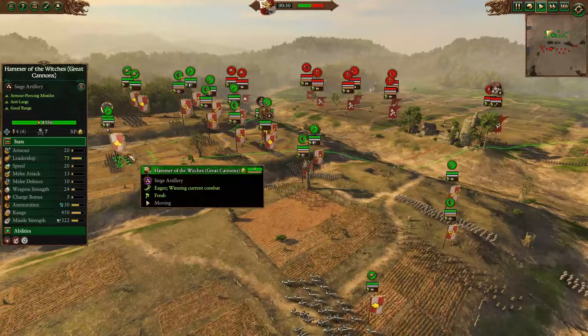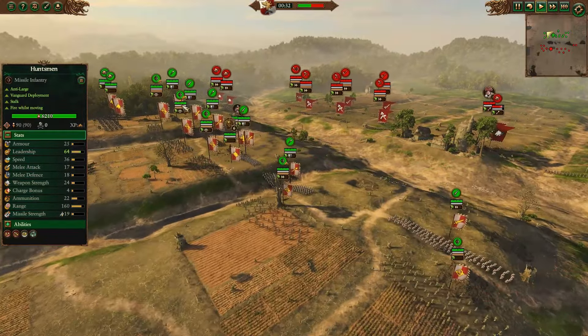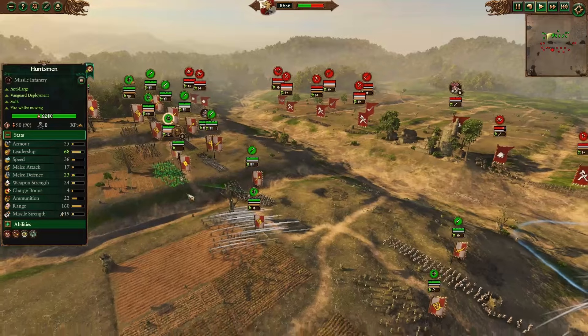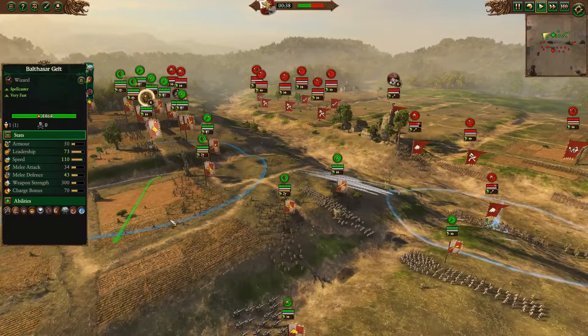Aside from the Empire, we have four Empire Knights, Hammer of the Witch's Great Cannon, some Spearmen and Swordsmen for the front line. We also have an Empire Captain to hold the line, and then a bunch of Huntsmen and Balthazar Gelt with Plague of Rust and Searing Doom.